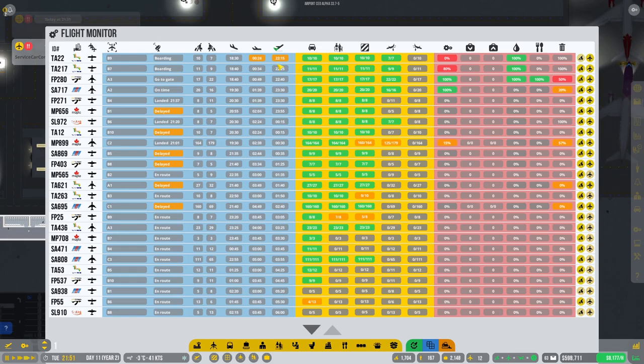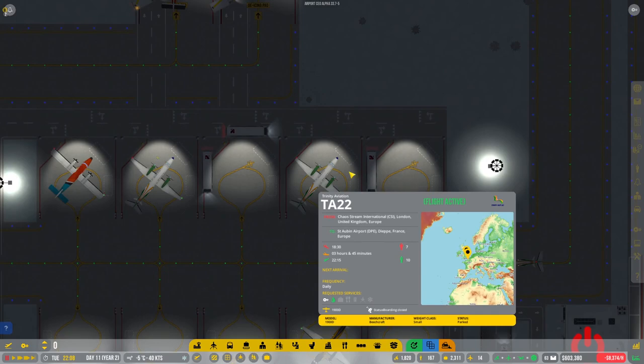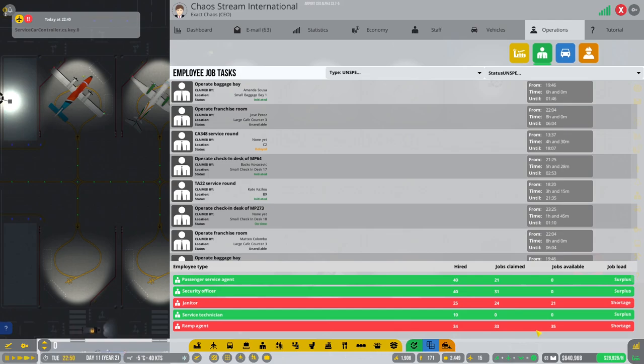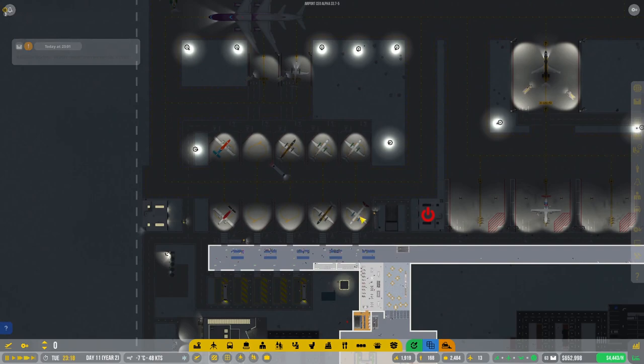We've got the bathrooms in place. Let's quickly have a look and see if we're operating things pretty quickly. There's a little bit of an issue with turnaround going on — this is stand B9 and boarding has been closed for B9, but we're still waiting on a turnaround service. Things aren't very effective. Let's quickly see our staffing levels — suddenly we have ramp agent problems. Let's quickly add a few more ramp agents to the mix to try and sort out some of these issues.